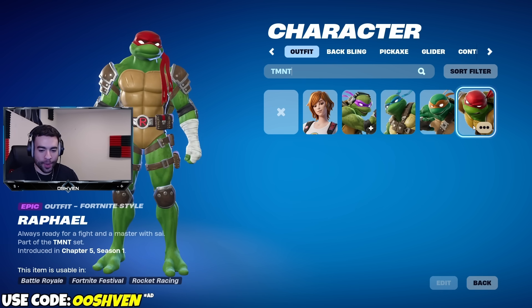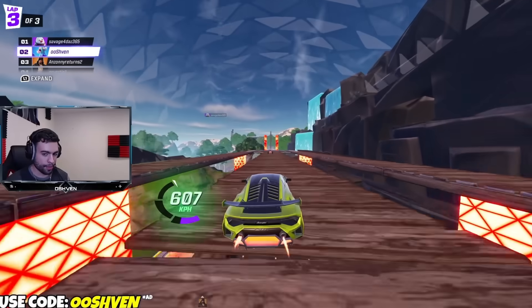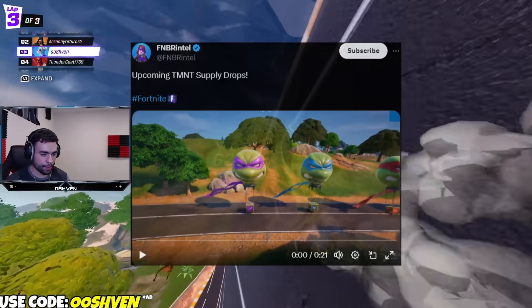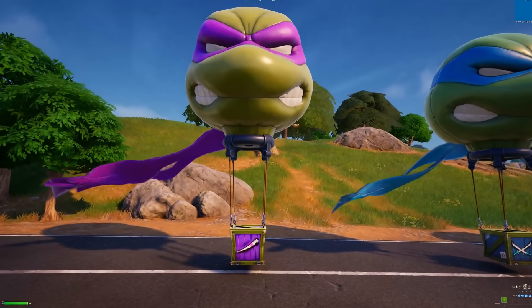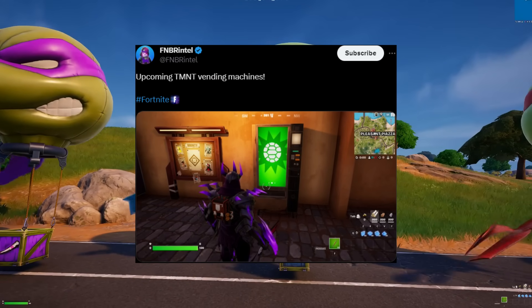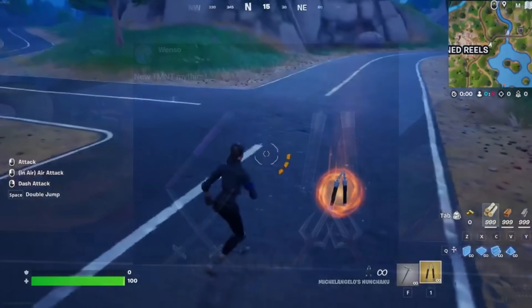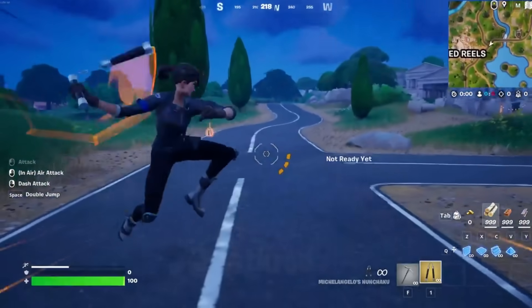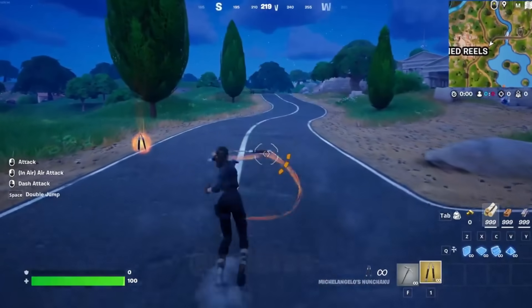We have some pretty interesting in-game updates. As you can see, we have in-game gameplay showing supply drops, what the vending machine is going to look like, and what the mythic items are going to look like. Some of the mythic items include a dash ability and nunchucks. There are going to be four different mythics, one for each Ninja Turtle.